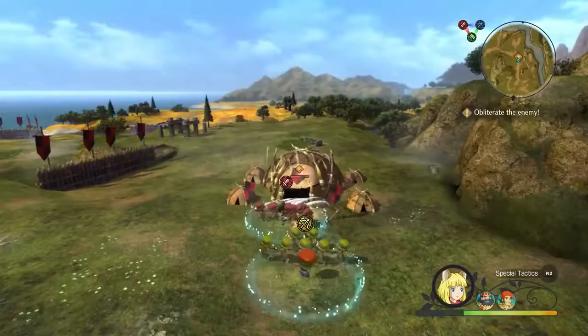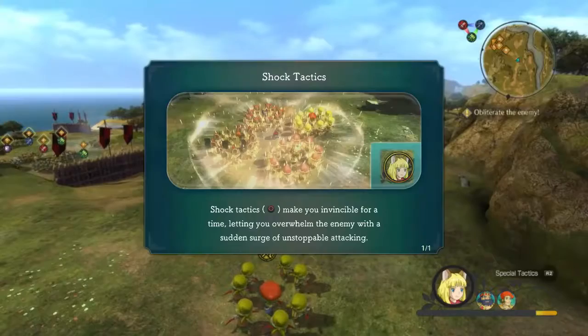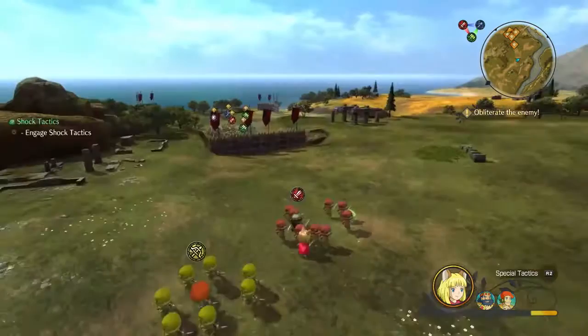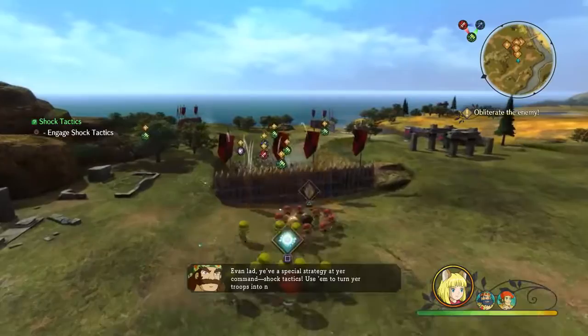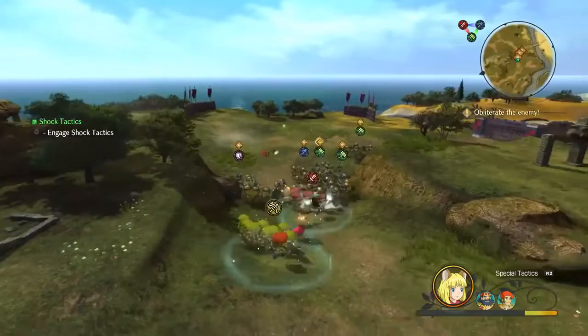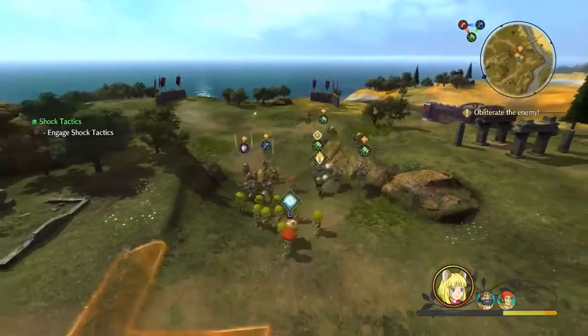Both skirmish mode - which is this mode - and kingdom mode, which is the simulation kingdom development, make a lot of sense for when Evan's deciding what land he's setting up shop. Kingdom mode is where you can research new magic, new attacks, and a bunch of different other items we've yet to unveil. This is also where you learn about this function.